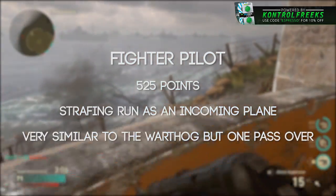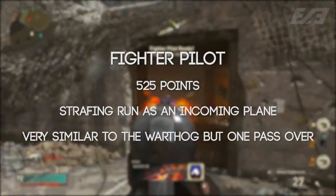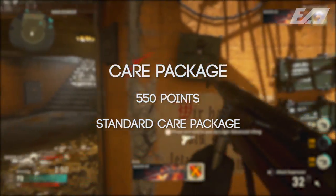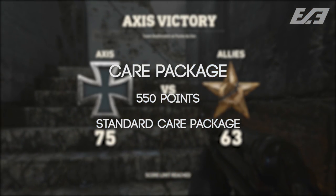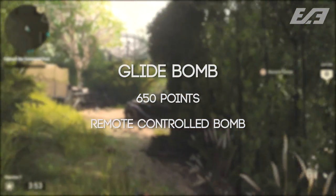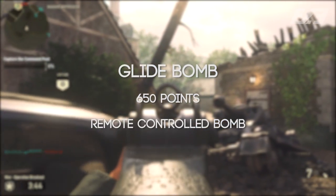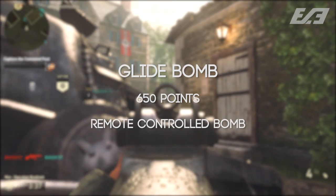The Fighter Pilot is 525 points — a player-controlled strafing run, similar to the Warthog but with only one pass. The Care Package is 550 points, dropped in via parachute, continuing the tradition of creative drop methods seen in previous titles. Then there's the Glide Bomb at 650 points, a remote-controlled bomb similar to the Predator Missile where you can control where it goes.